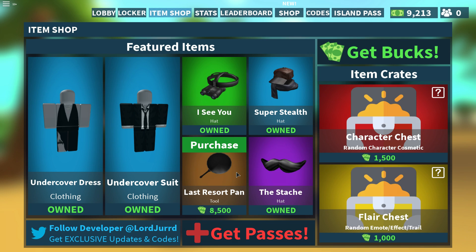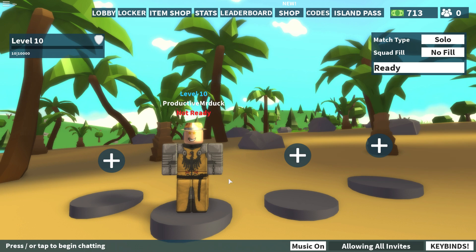We've also got the last resort tool — and we find our last resort pants too, so we've got a brand new tool for once. It's been a while since we got that. I think this one looks really cool. I'm happy that it's a smaller tool, because often tools can be a bit too visible. So we're going to purchase that. I'm going to change my avatar to an undercover one, and I'll be right back.